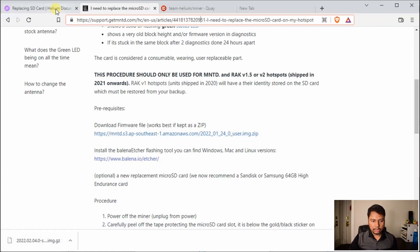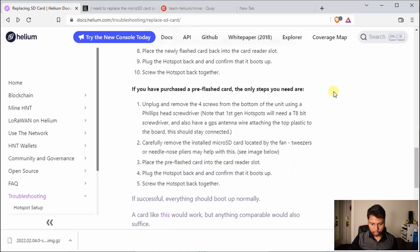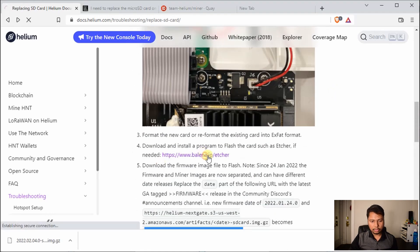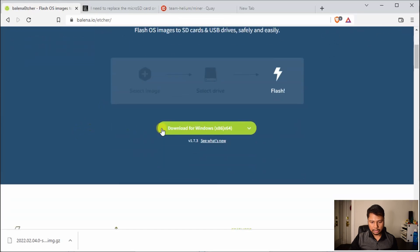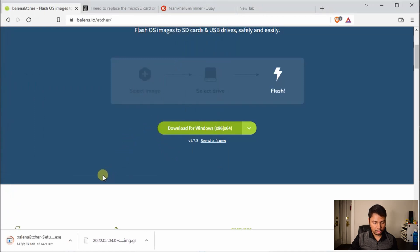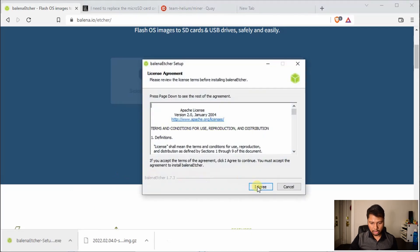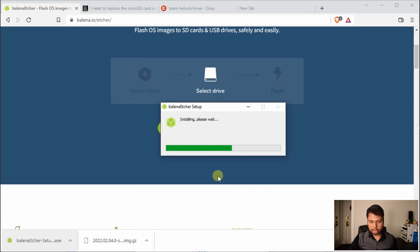The next thing is to use a software to flash the card. It's called balena.io. Click the link and it will detect your operating system so you can download the appropriate version. Once the download is completed, install it — the flashing is really very easy. Just run the exe file, agree to the terms, and let it finish the installation. It only takes a few seconds.